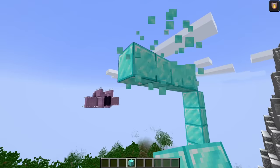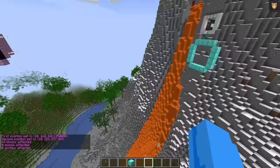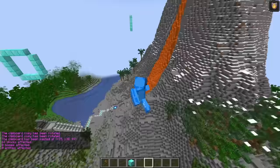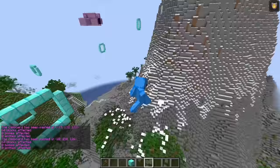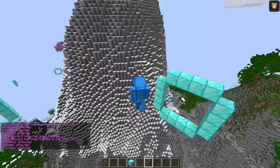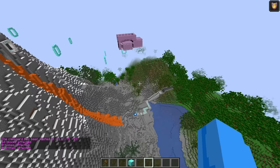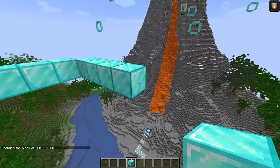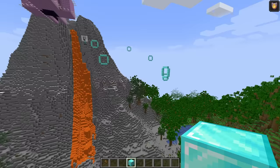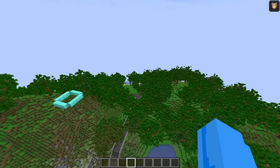I wanted to build an elytra course, so I'll do that right now. Let's build the first ring right here, then put another ring right here with slash slash paste. Then we'll place another one over here. Then we'll have Gold come up like this, and then over here, and then around like this. Once he gets through that, we'll have him come down through here, then go all the way to the start. So Gold will have to go all the way around the volcano and land right at the platform where he started.